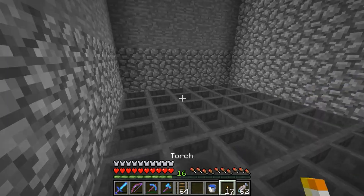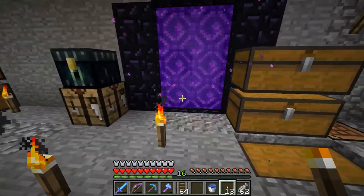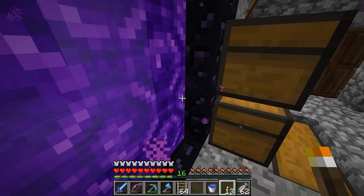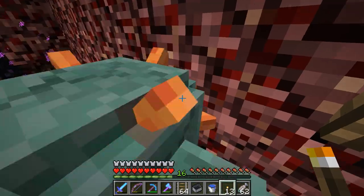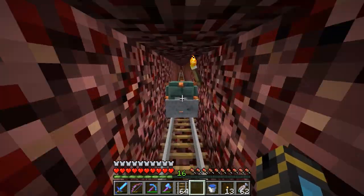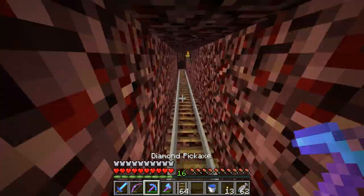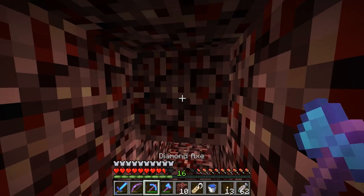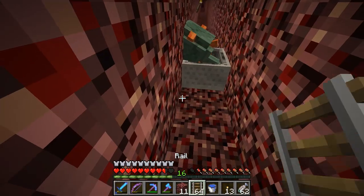I put some water down here to stop the Guardians from dying, and one of them flopped out. I killed a bunch until I had just one left, then he flopped out and I kind of got him to go into the nether portal. It connected to the top portal because I broke the bottom portal. Awesome — we have a Guardian! Let's bring him back. He's not shooting me — oh there he goes. I have a name tag for this guy.